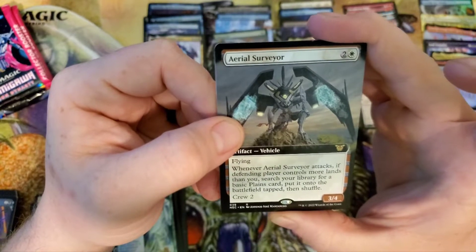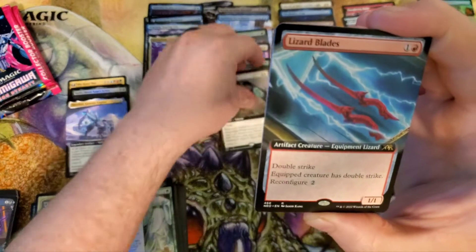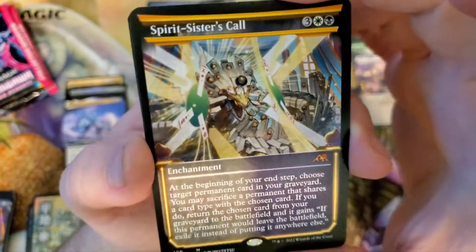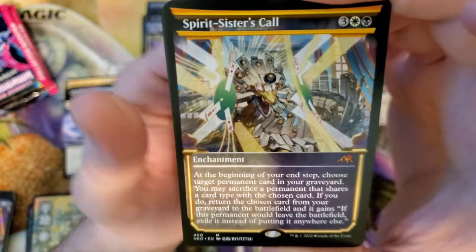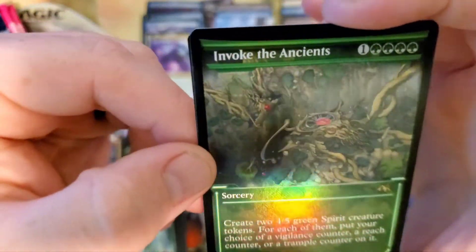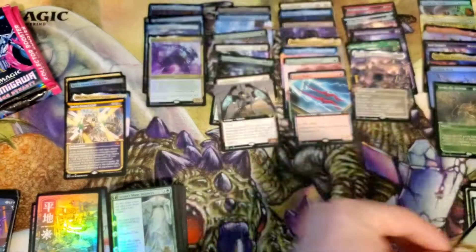Aerial Surveyor — Artifact Vehicle. Gross. Lizard Blades — that's not bad. Spirit Sisters Call in the showcase — I actually like this card, I think it's pretty good. That's cool. I'm gonna take number four — Invoke the Ancients in the soft glow foil this time. That does pop, it looks cool for sure. Wouldn't you know there'd be a samurai in the back? Five packs to go.